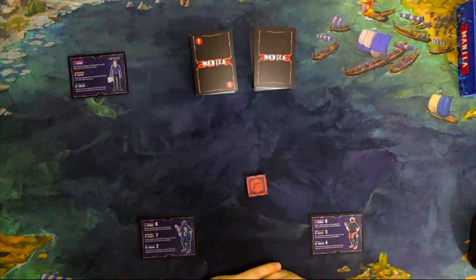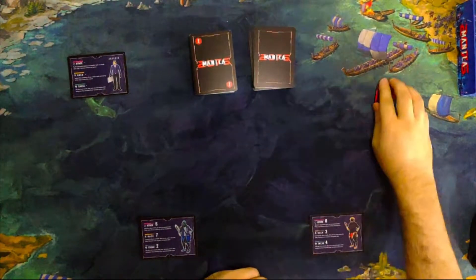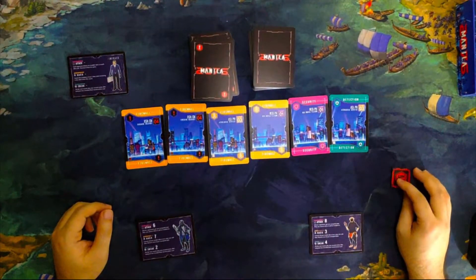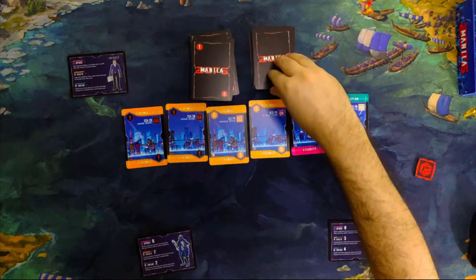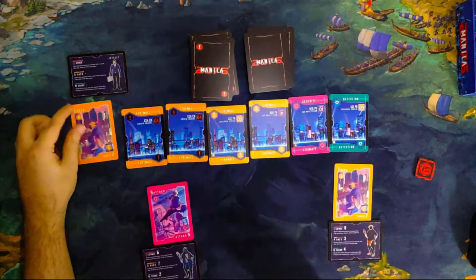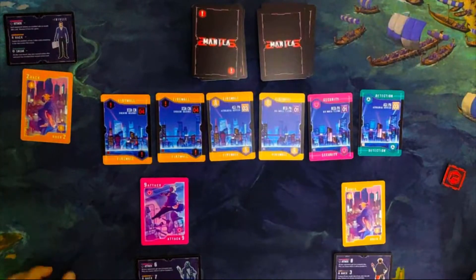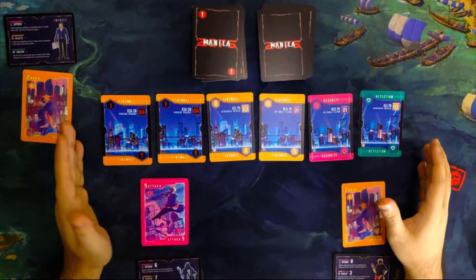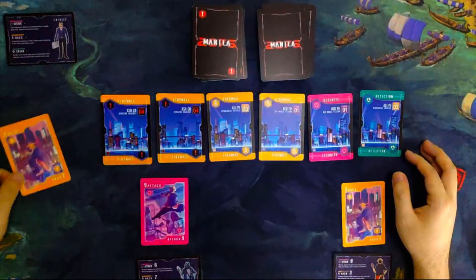Now let's go to the round overview. Each round, you will perform the following steps: deal 6 cards in the center of the table — this will form the round's data center. Then deal an action card to each character, including the infosec. After dealing the cards, you will select the mission type for this round based on the power of the infosec's action card. In our example, the infosec's action card is number 2.